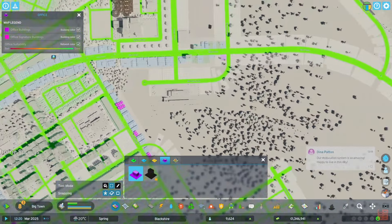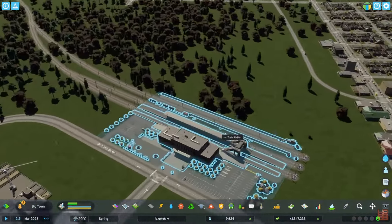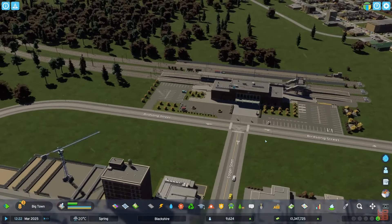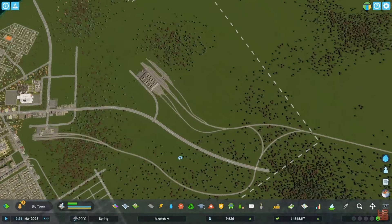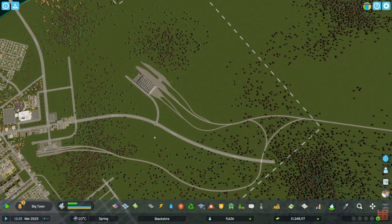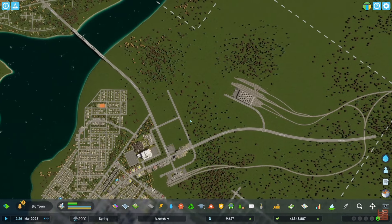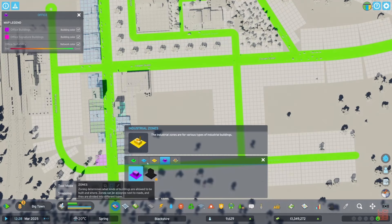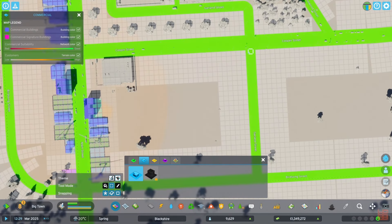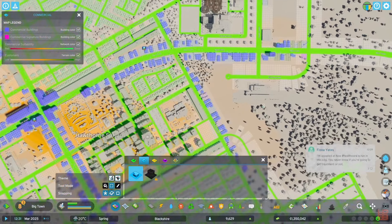I'm very pleased, actually, with the way that this whole situation looks. It doesn't look too terrible. The railroad isn't the most aesthetically pleasing — this could probably straighten out. But, you know what, it's my first try, so I'm not too terribly worked up about it. Let's come in here and just do a little bit of this, a little bit of that. But we're not going to go too ham with our commercial right now.